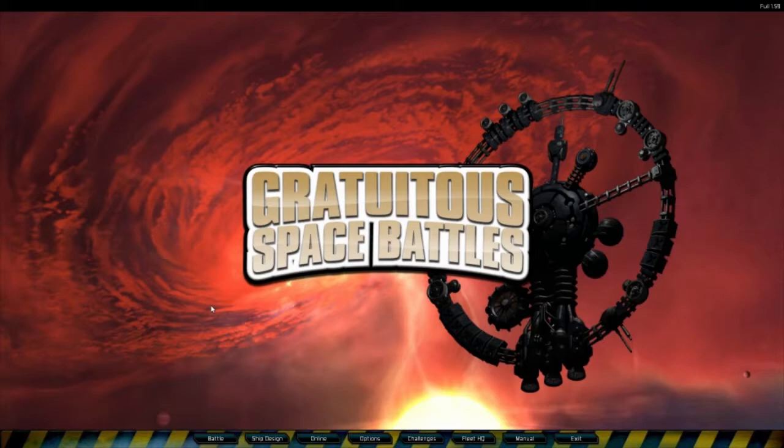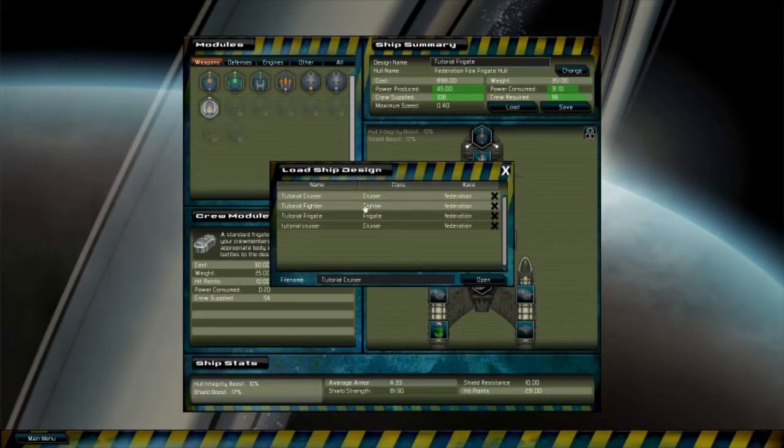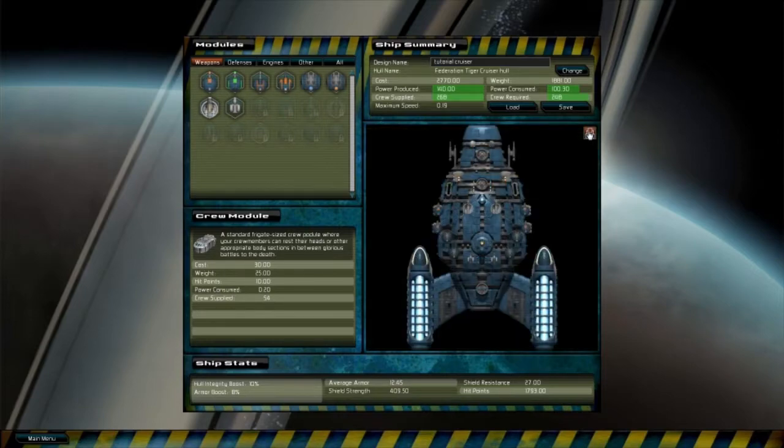So we're playing Gratuitous Space Battles today. I have no idea what this game is like. I just created a little ship. This is not my ship. None of these are my ship. I think this one might be — yeah, this one's mine. I don't know if this is right or not. It looks kind of cool, I guess.